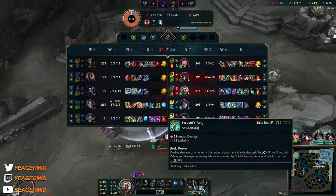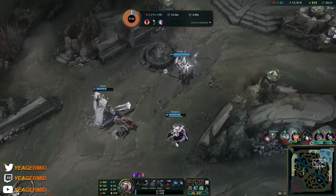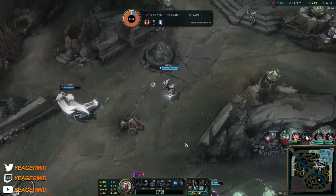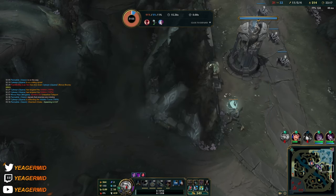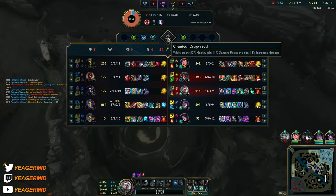I definitely need the Serpent's Fang for sure. It'd be nice with the Edge of Night as well. But now they get the soul — they could also be camping somewhere.